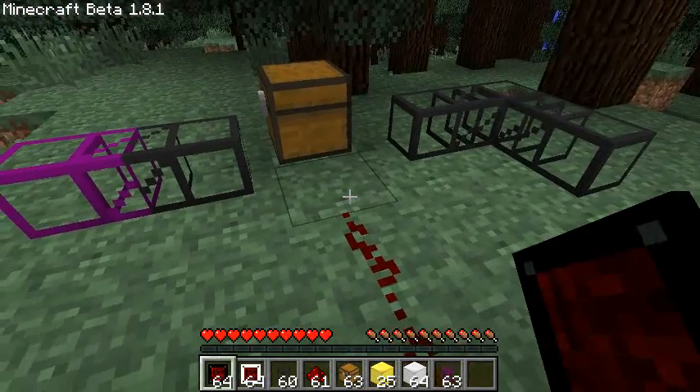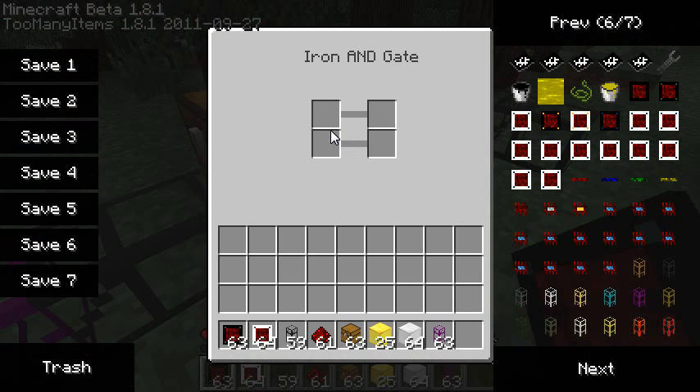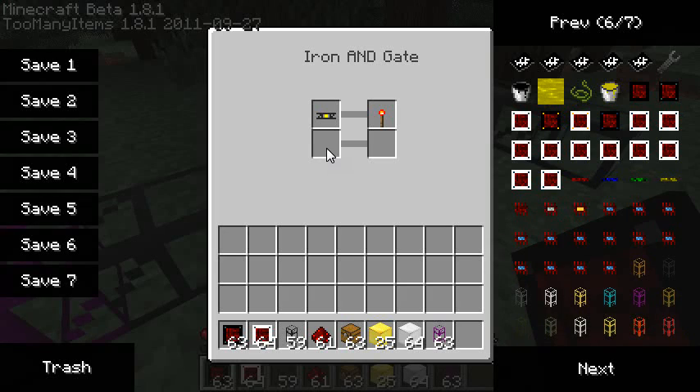Now let's look at the AND gate. We're still working on iron pipes, and I'm activating the exact same events: send the output if there are items traversing. With no items traversing, there's no redstone signal as expected. I also activate the gate if the inventory is full. The combination between the triggers is different here — unlike the OR gate, here I'm saying: if items are traversing AND if the inventory is full, then send the signal.